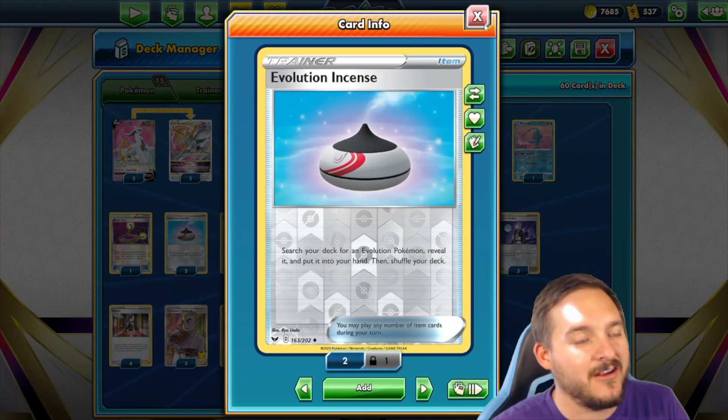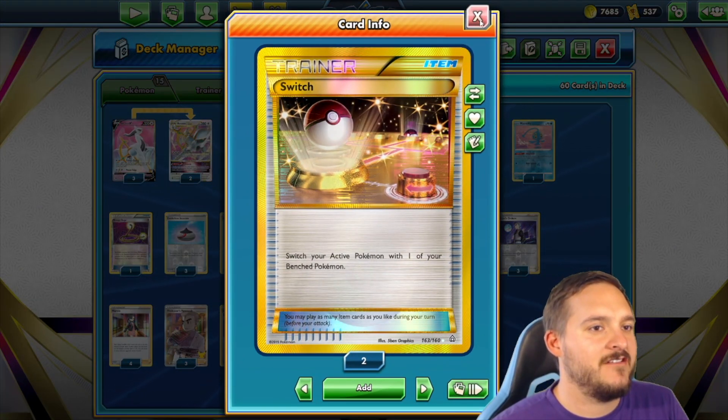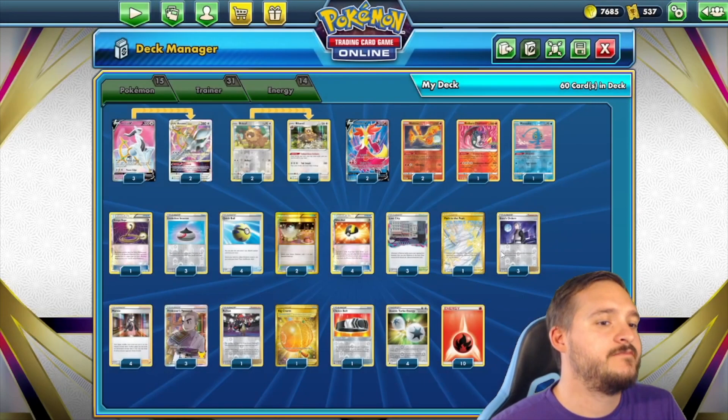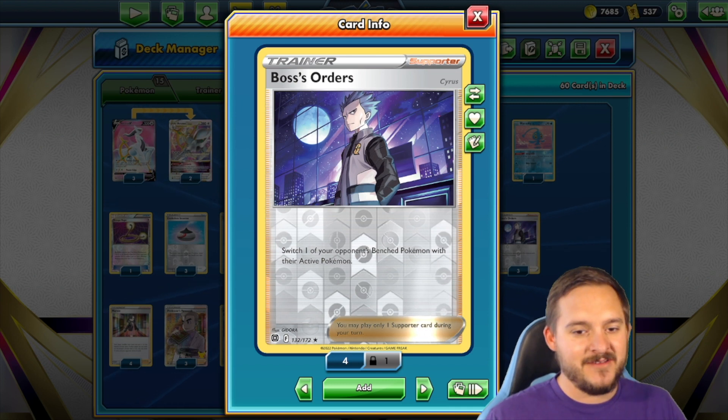A couple of Pokemon search cards: four Ultra Balls and four Quick Balls. Then we have three copies of Evolution Incense because we are playing a couple of evolution Pokemon. Three switching cards: two basic Switch just to switch our Pokemon, and one Escape Rope which can come in handy sometimes.